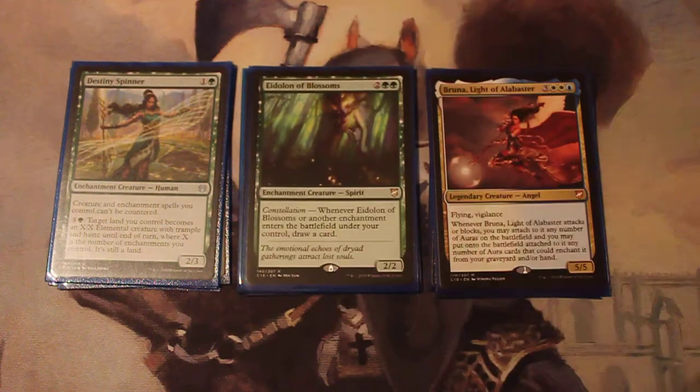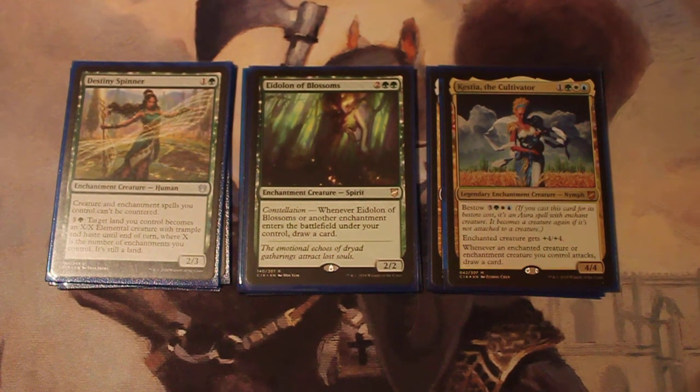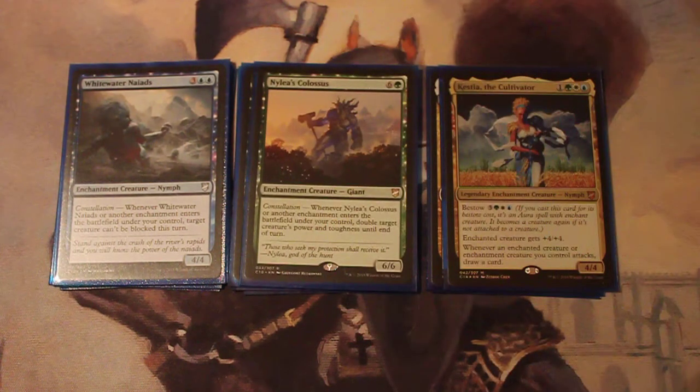Now we've got our Enchantment Creatures. Destiny Spinner makes your creature and enchantment spells uncounterable. Eidolon of Blossoms has another Constellation trigger — whenever it or another enchantment enters, you draw a card. ETBs are a little more easy to abuse than the cast triggers. Kestia the Cultivator is a bestow creature that could also be a commander of this deck — it also came with the precon. With bestow, the enchanted creature gets +4/+4, and whenever the enchanted creature or an Enchantment Creature you control attacks, draw a card. Whitewater Nyad's constellation trigger gives unblockable, and Nylea's Colossus has a constellation trigger that doubles target creature's power and toughness until end of turn — another way to get some serious commander damage.